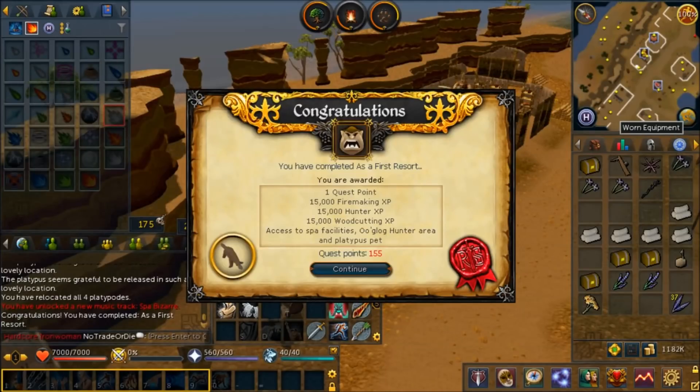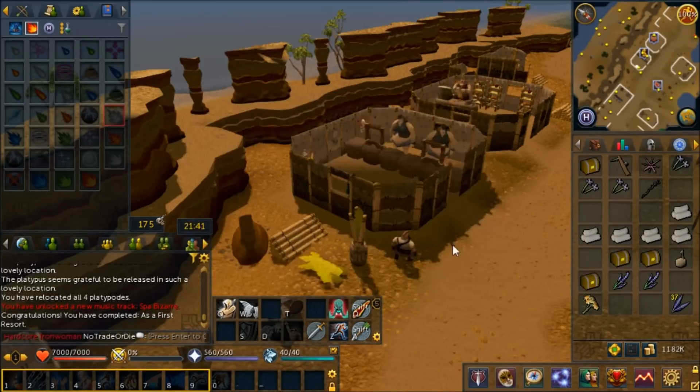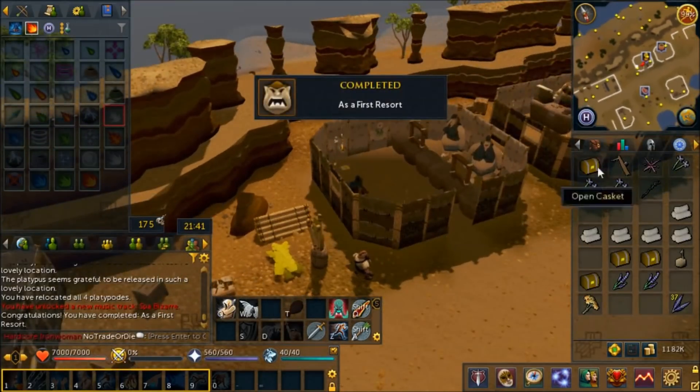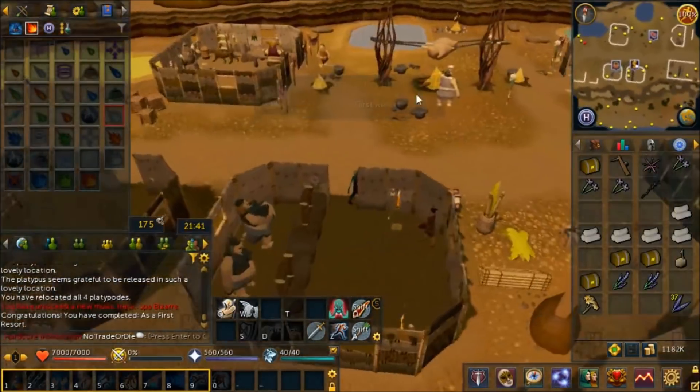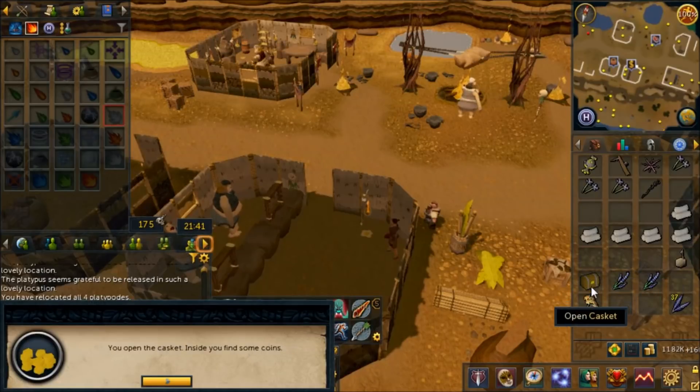We are done with As a First Resort. This is hands down the worst quest in RuneScape 3 - I thought about quitting four times and actually did quit three times. This was recorded four months later. 15,000 XP in Woodcutting, Hunter and Firemaking, and not even a level. We do get access to some pools with decent effects, and we got four caskets, coins, and two cosmic talismans.